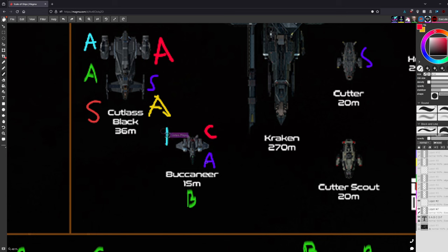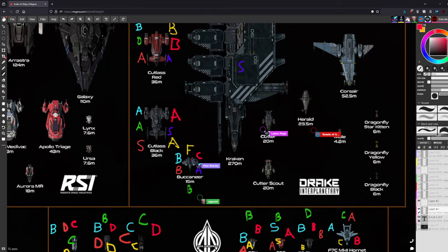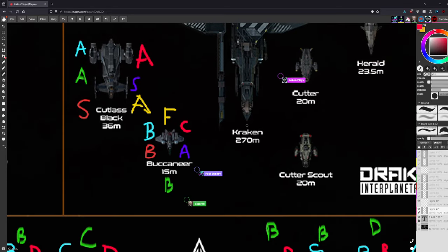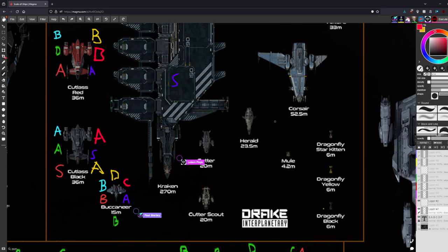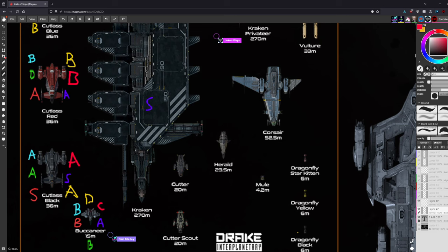The Buccaneer is rated low by most — another Drake coffin in current state. However, one host defends it: in Master Modes it's absolutely the best, nimble and fairly fast, reminiscent of what the 300 series was like in earlier patches. It does real damage in Master Modes. The reason for very low scores is simply that it's yet another ship with poor survivability.